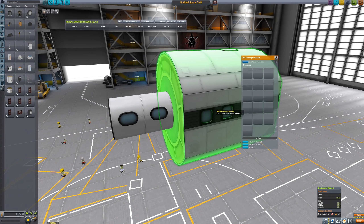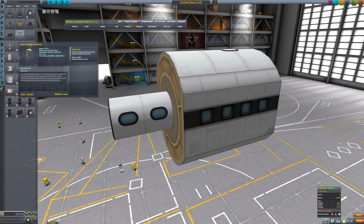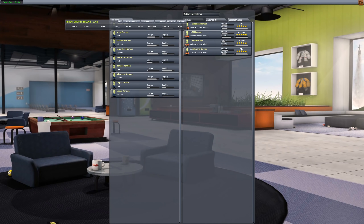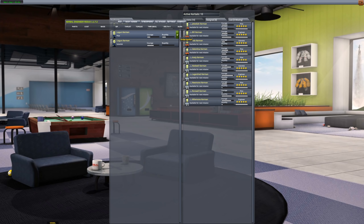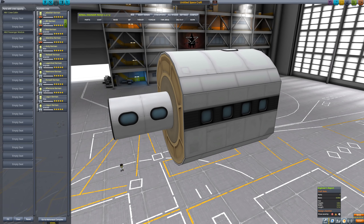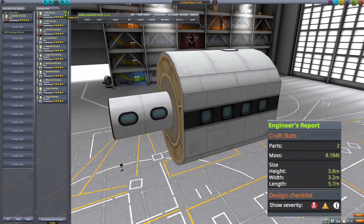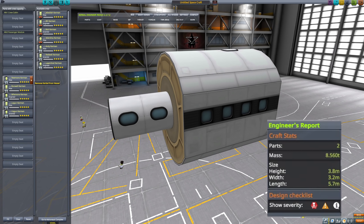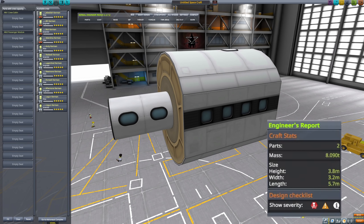All of this cargo stuff has an influence on the mass of your vehicle — not only for cargo, but also for passengers. In KSP 1.11, the mass for crewed parts has changed to reflect how many kerbals you put into them. See the mass figures go up with every kerbal added to a crew part? Launching with a full crew or only a few passengers will now make a difference on how much energy is required to get into space. One could say it is a MASS of a change.